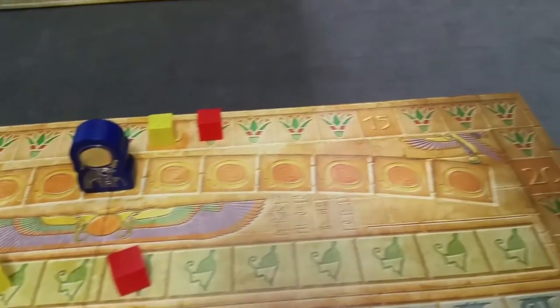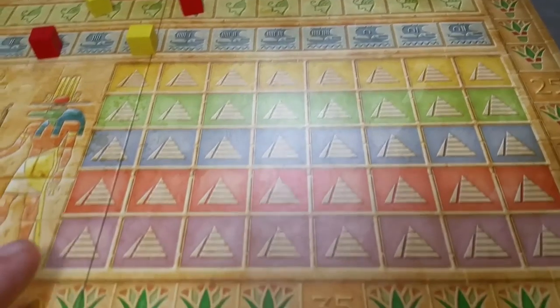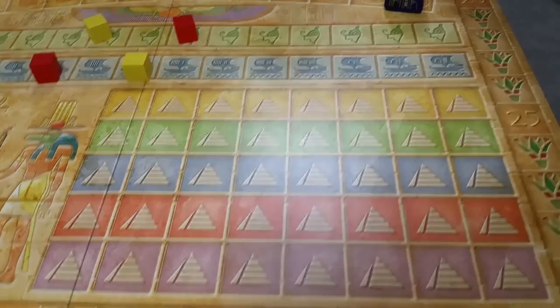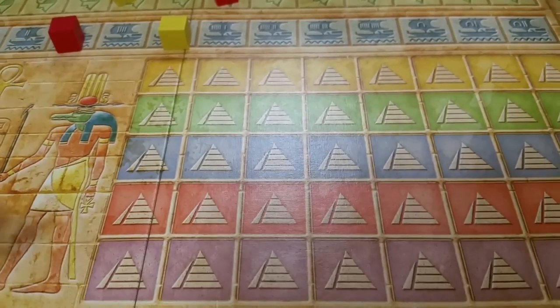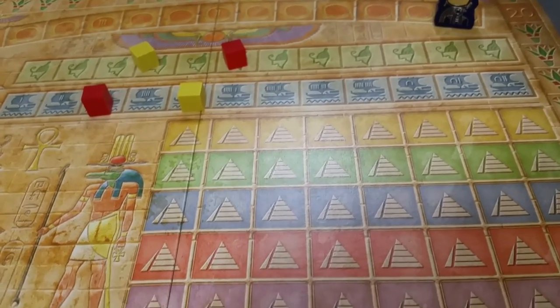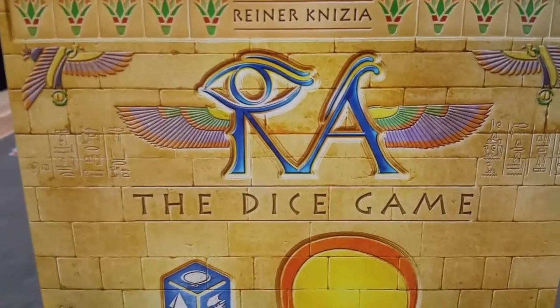After scoring the epoch, the Ra figure moves back to the start position based on player count and you play another round. At the end of the third and final epoch, you score the Pharaoh, Nile, and civilization tracks as normal, and also score the monument track. For each column (up to six) where a player has a cube, they get one point each; seven different columns earns ten points; all eight columns earns fifteen points. Additionally, having at least three cubes in a single column earns five points, four cubes earns ten points, and five cubes earns fifteen points. Add up the score track and the player with the most points wins. That's everything you need to set up and play Ra the Dice Game.